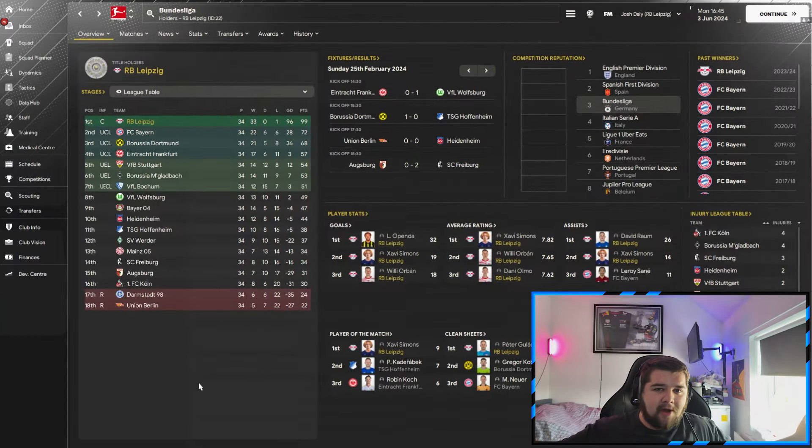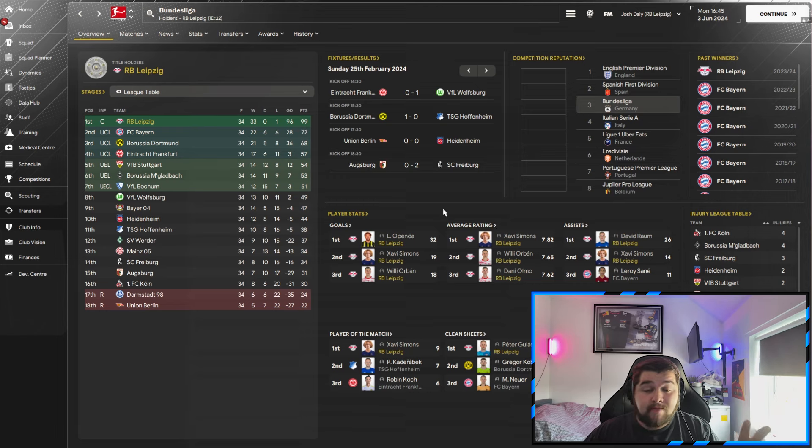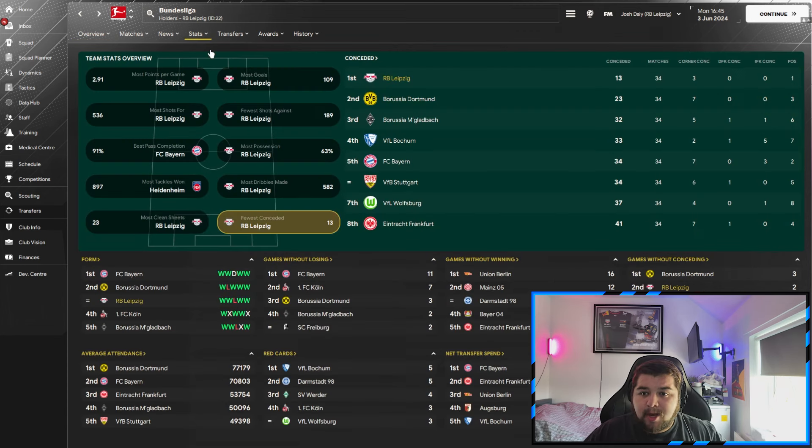It's an RB tactic so we've got to use RB Leipzig and as you can see a ridiculous season in the Bundesliga, only losing one game against Hoffenheim away which was one of the first games of the season. We've got all three players when it comes to the most assists and I also have custom set pieces for this tactic. Willy Orban picks up 18 goals and we were playing for set pieces towards a lot of the big games. We've got three players in the average rating, Raum and Simmonds first and second with the most assists, and Galassi outperforms Cassel and Neuer for clean sheets.